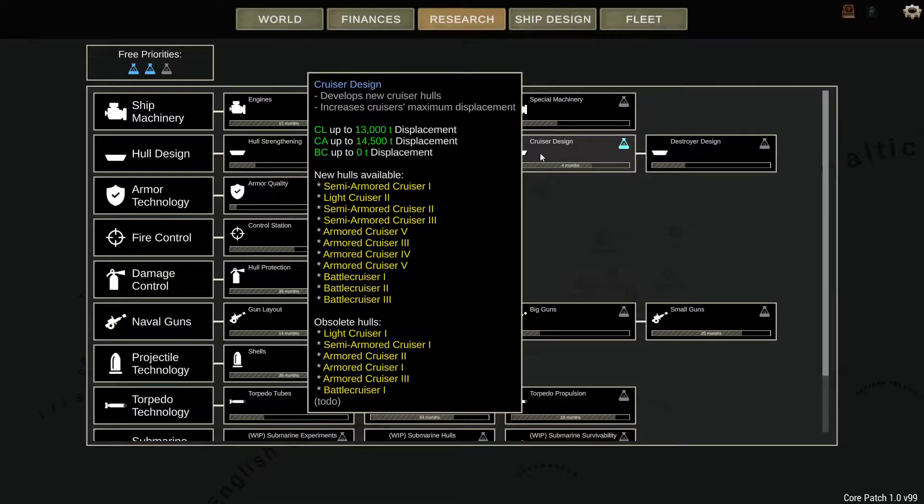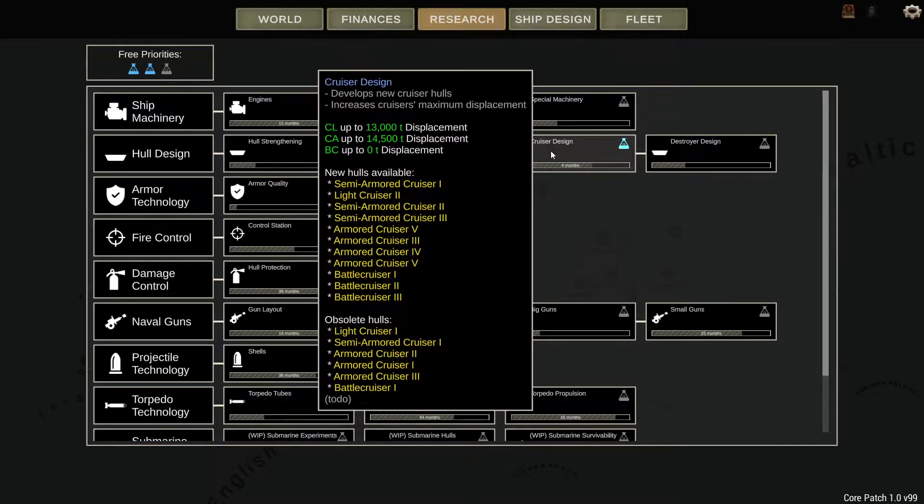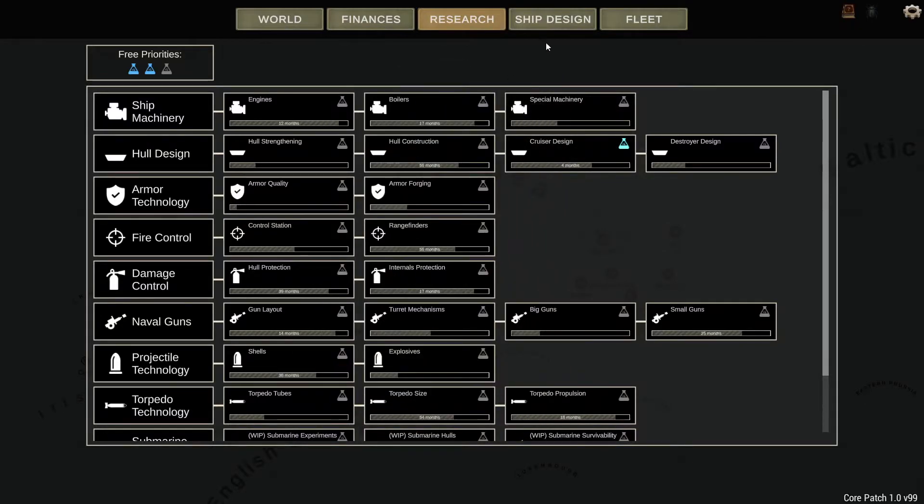You've got to sit here and think to yourself, what's the best to focus on? And given how terrible our cruisers are, I'm going to focus on cruiser design, and hope that we get new cruiser hulls. I can see a light cruiser 2 hull in there, which might be very nice. And also the displacement will go up, so that is what we're going to focus on for the next four months.